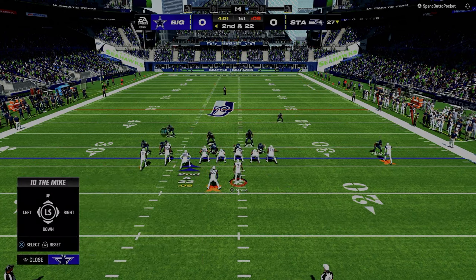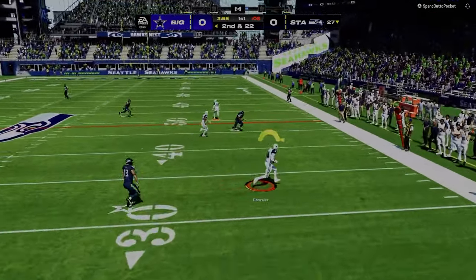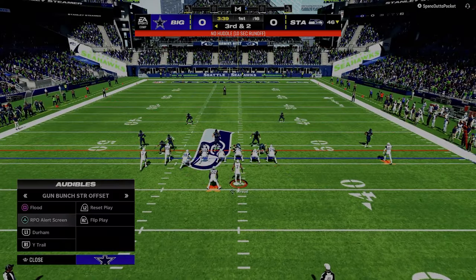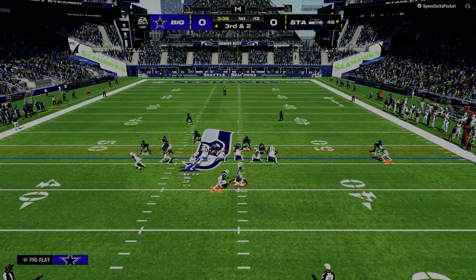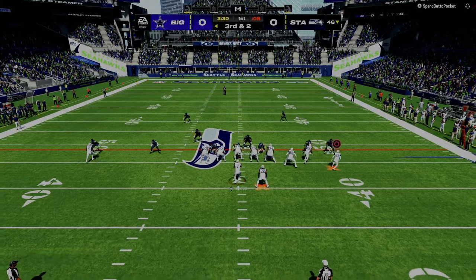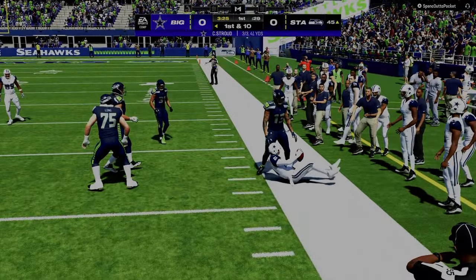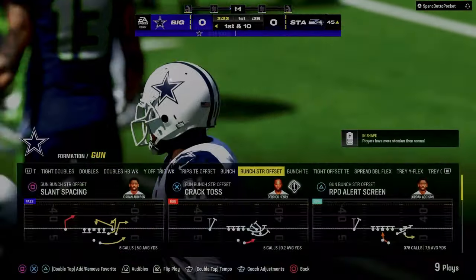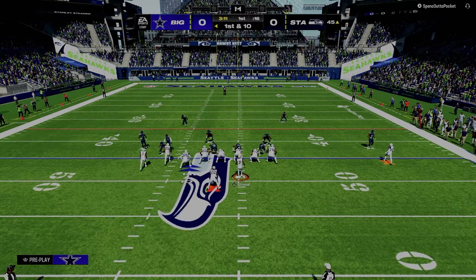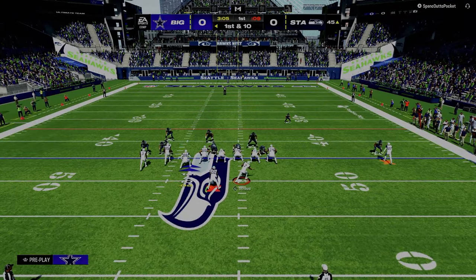The point is identifying different threats — do they have a blitz threat or not? What I wanted to talk about today is an air raid principle that I keep coming back to whenever I do a deep dive into read progressions, trying to become more efficient, effective, and systematic on offense. I always come back to this basic principle from the air raid offense: it's called reading grass as opposed to reading defenders. I think there's a lot of truth to this, and it does apply to Madden.